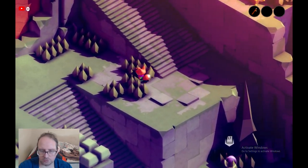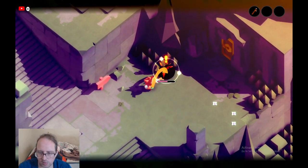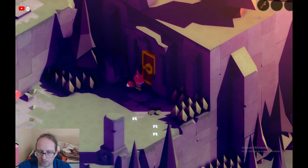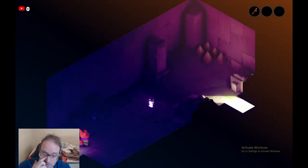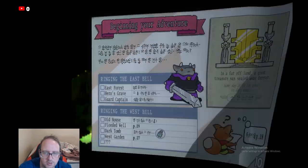Let's go back. Let's see if we can open that door — that might be what it is, the key to it. There he is. Alright, we're in. There we go. Makes sense. I do remember some of the game, guys, I just don't remember all of it. Alright, what's this? Yes. Alright, so — beginning your adventure. Ringing the east bough first: east forest, hero's grave, captain guard. Ringing the west bough: old house, flood well, dark tomb, west. Okay. That's pretty straightforward.